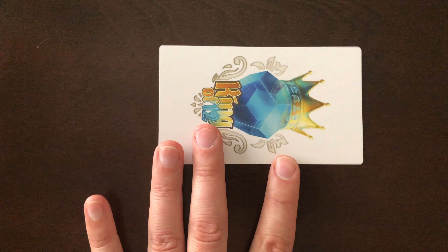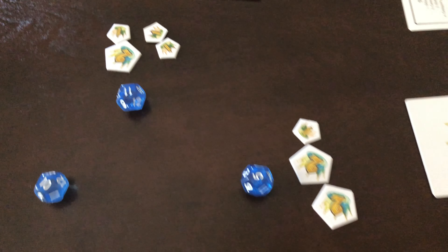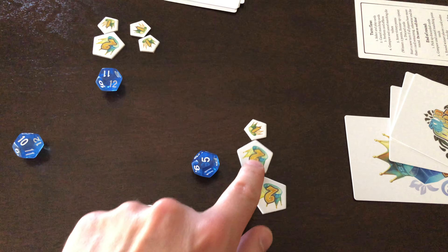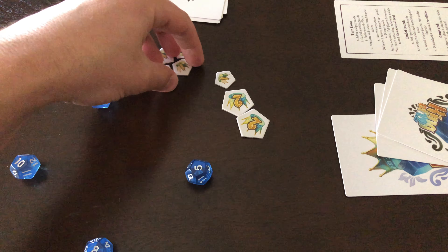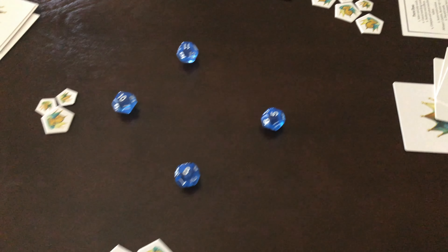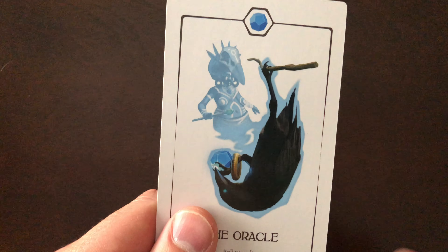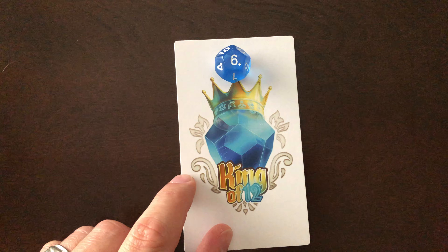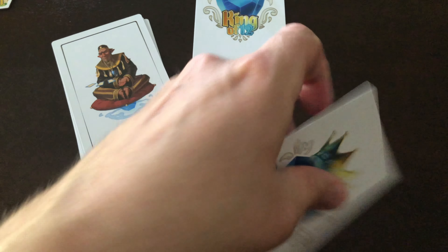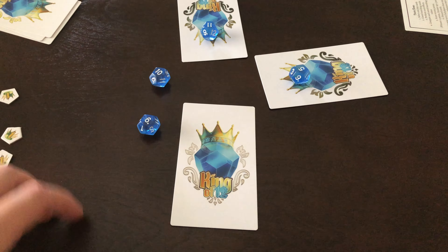Players will then continue again choosing a new card without re-rolling their die, or if at this point a player has only one card left in their hand or a player has collected eight points, then the round ends. Players will continue to play cards trying to get the highest value on their die to score points until someone triggers the round end. The players will then compare points scored during the entire round. If players have the exact same number of points as another player, then their points are all cancelled out and they can no longer win the round.